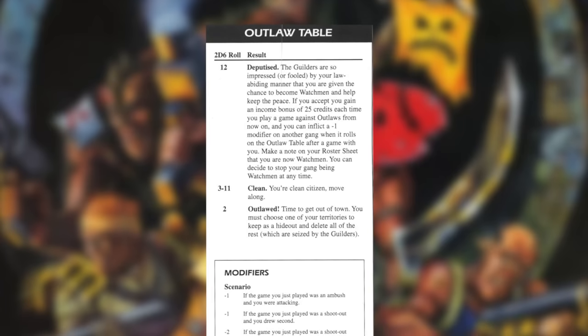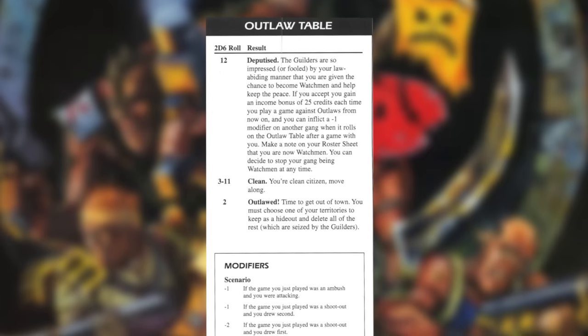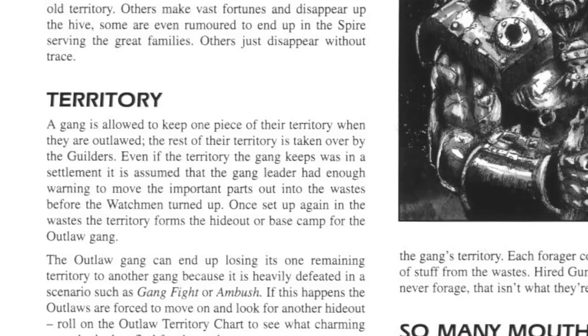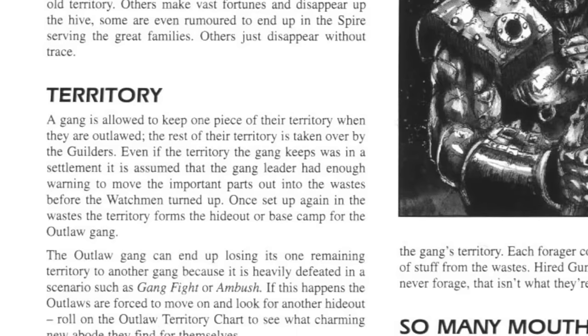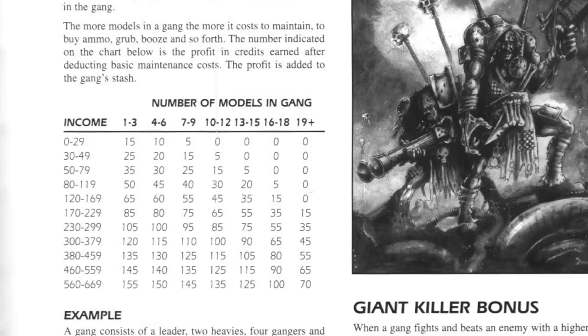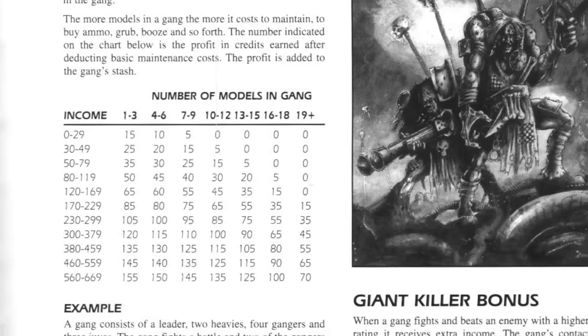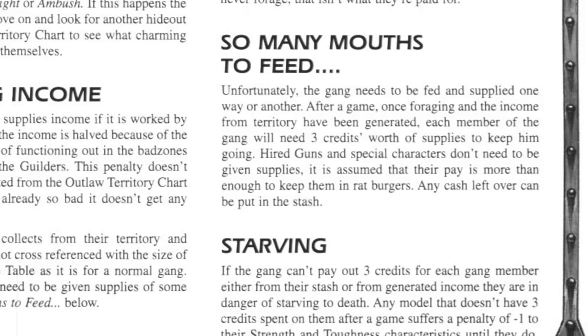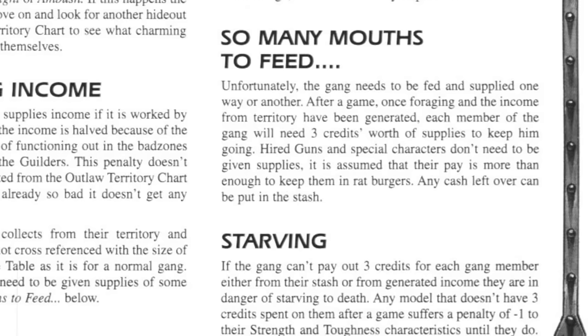Most of the time nothing would happen, and if you'd never done anything wrong you were pretty safe — even maybe deputized into Watchmen. But there's a lot of modifiers that could pile up over time. So why is it so bad to be an outlaw? Well, in-game it's not that bad, but there are a load of changes to the post-game sequence. First, outlaw gangs keep one piece of territory and have to abandon the rest. The flip side is that outlaws don't have to filter their income through the income table — instead they just get it all. However, an outlaw gang has to find three creds per member after each game to keep food and bullets on the table, otherwise their gangers start to starve.